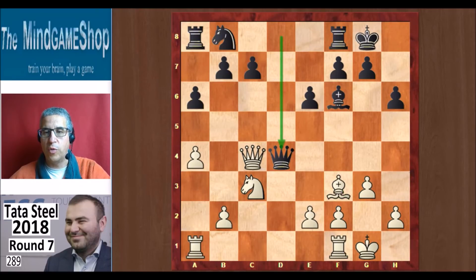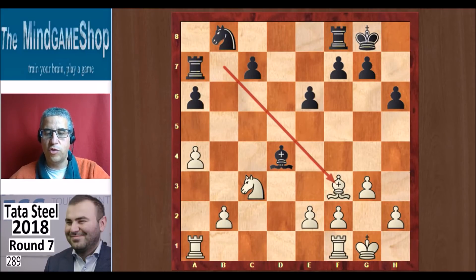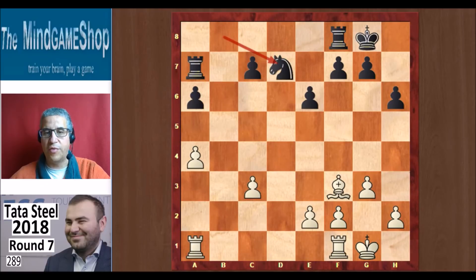Here a possible variation is to swap the queens: Qxd4, bishop takes, and then you can take on b7, rook a7 only move. Bishop back to f3 — it's good to go back to f3 to give the king a square on g2, just in case. And then for example, bishop takes c3, b takes, and Nd7. White is slightly better, but this is a possible way to play for black, as was pointed out in the live broadcast.